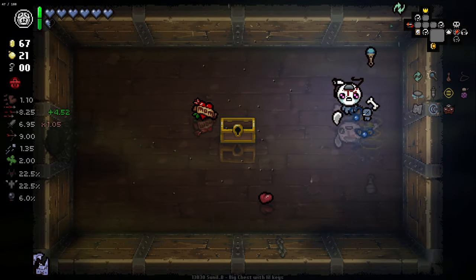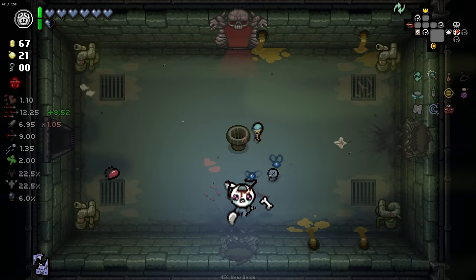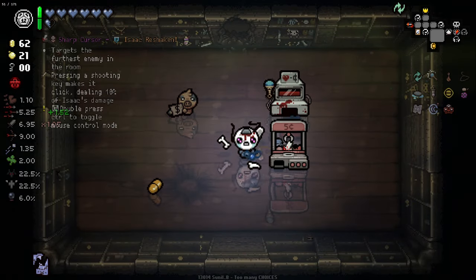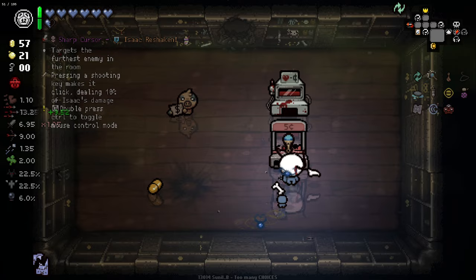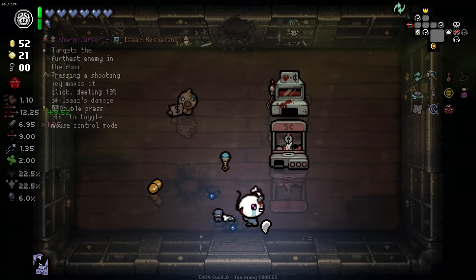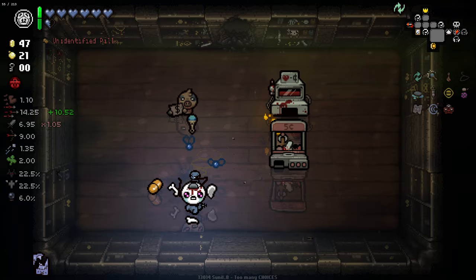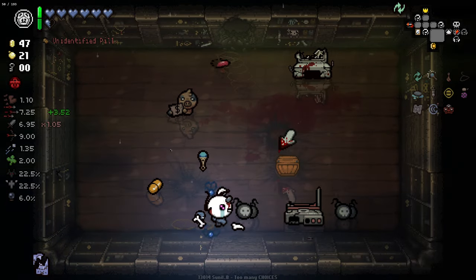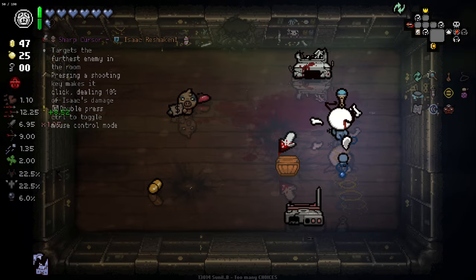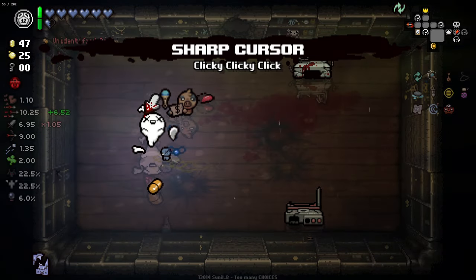I want the mouse clicker, but I'm not willing to go any more than 20 cents for it — four plays. That's your lot, you stupid machine. I have a mod on that gives you a 25% chance to get the item if you bomb the machine. I completely forgot I had that.